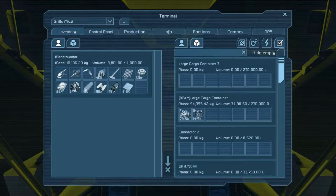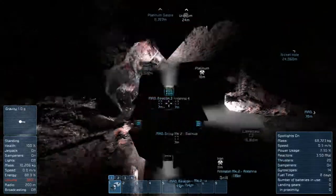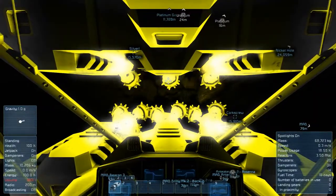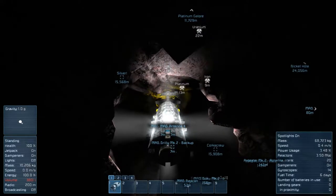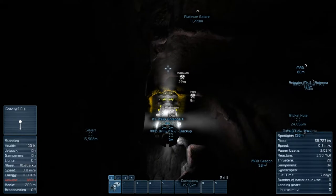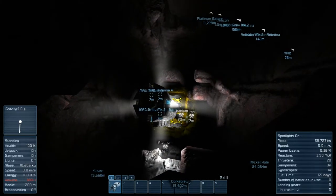And I'm back, and Drillie Mark 2 is fixed. Now how much iron do we have? We only have 79,000 — we need more. We need 100,000. We need a million thousand — I don't know if that's even a thing, but that's how much we need. Alright, that's going to be the end of the episode. Hope you guys enjoyed, and if you did, be sure to like and subscribe. Goodbye!